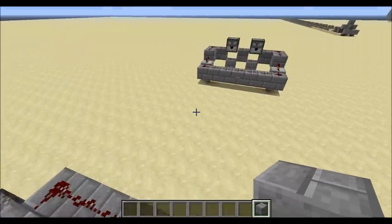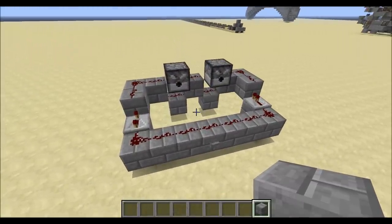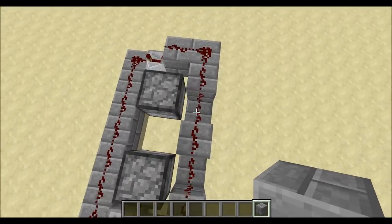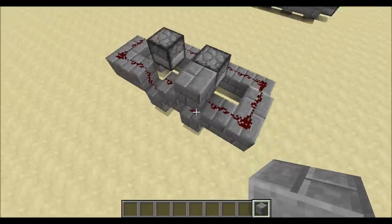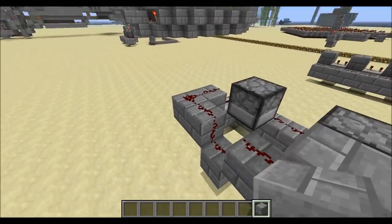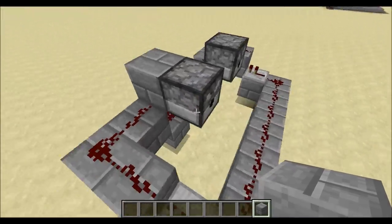The second mechanism I needed was a way to switch between iron and diamond. This is what I came up with — if I put a block behind this dispenser, it cuts the wire that was going down and across.